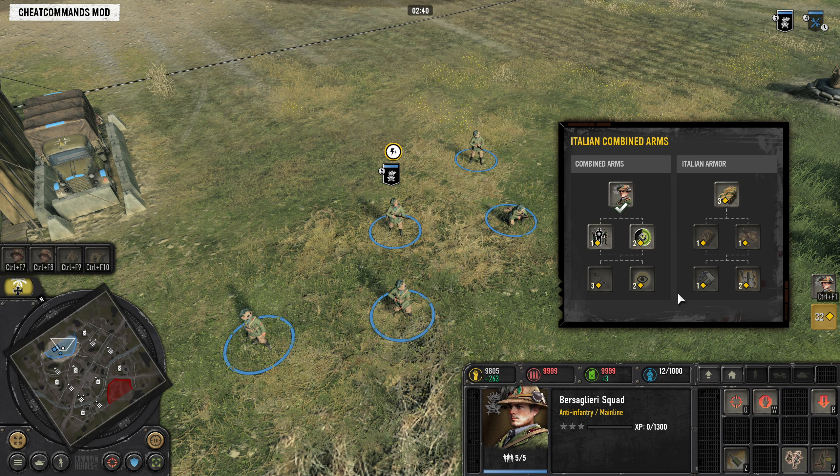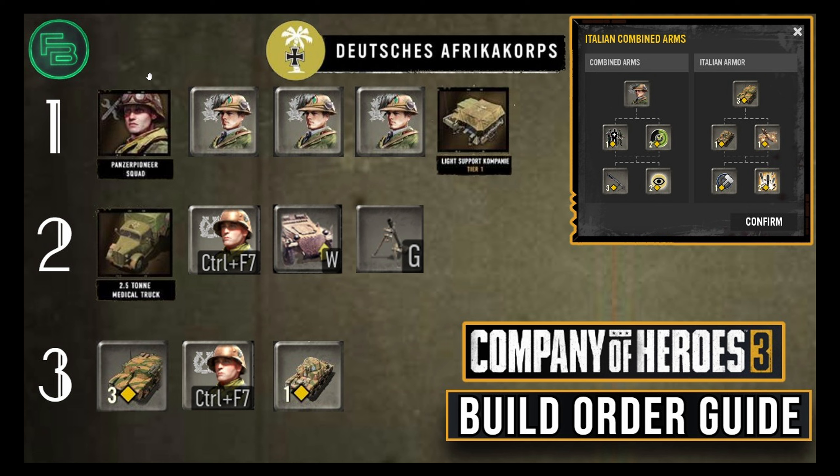Back to the build: grab your Italian Combined Arms and get your Bersiglieri immediately. Send your initial Panzer Pioneer squad out to grab your first cap point, and then send your Bersiglieri out to grab a point. I try to group these up on about two-thirds of the map — that's my general rule. You want to be able to double-team any enemy units you might run into, whether it's a Royal Engineer or Pathfinders, and have your Panzer Pioneer capping points if they can get away with it.